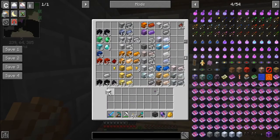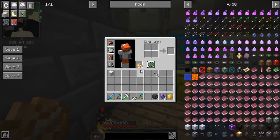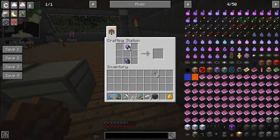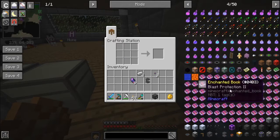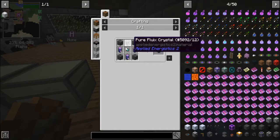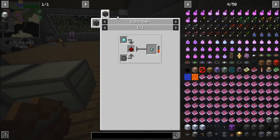Now I'll grab a block of iron here — boom. I'll make the charger. It's that, that, and then that — boom, charger done. Now I want an ME controller. I have skystone and an inscriber.